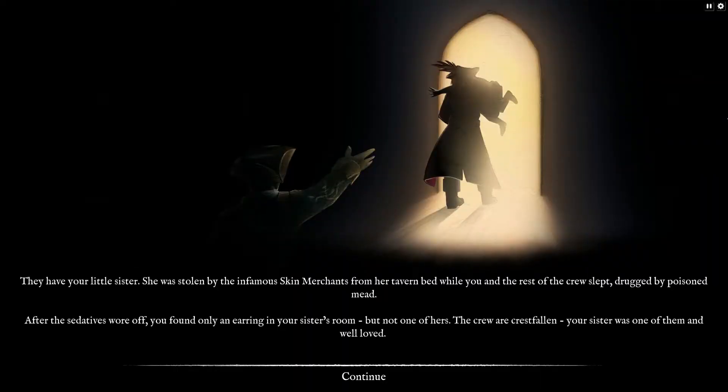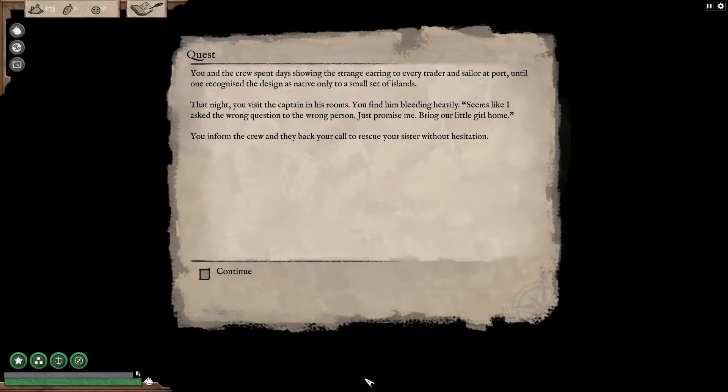Moving on to the Combat Campaign now. The Combat Campaign does have a loose storyline behind it which is about finding your kidnapped sister, but that's really just a front for a series of 10 ship battles in a row against ships of increasing strength.